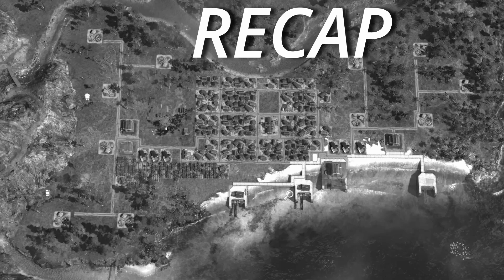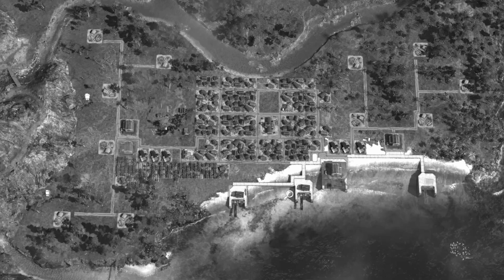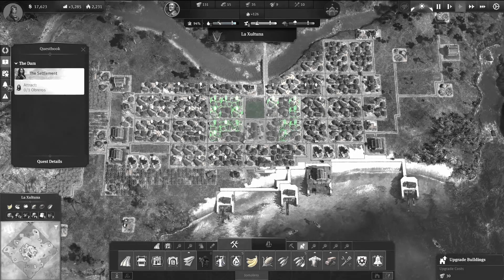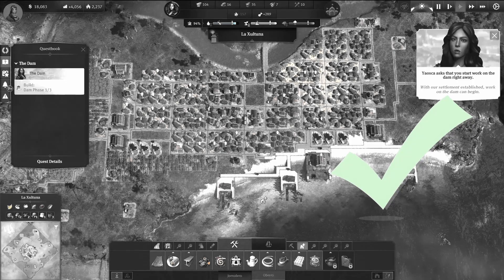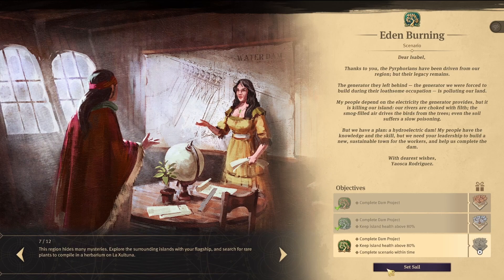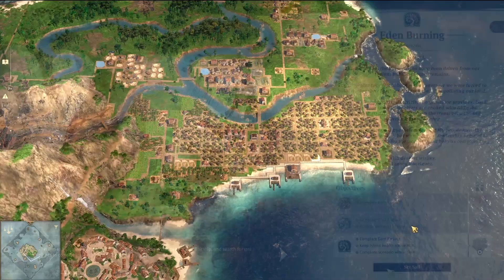Let's do a 10-second recap. At the beginning we really focused on creating a big city as quickly as possible, clearing up trees and ruins. Then we focused on creating three production hubs with three different trade unions and items, moving quickly to Obreros. We made a small mistake stopping at 250 Obreros instead of going to 500 Obreros. Then we started the first level of the dam, and now we need to make sure all resources needed for levels 2 and 3 start being produced.